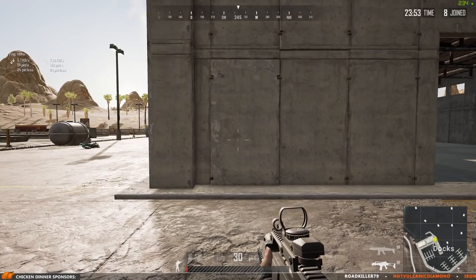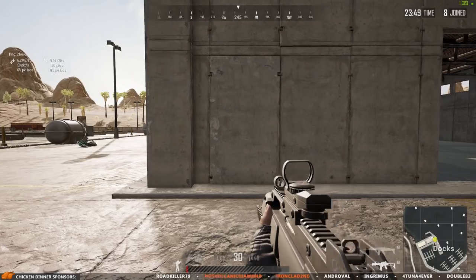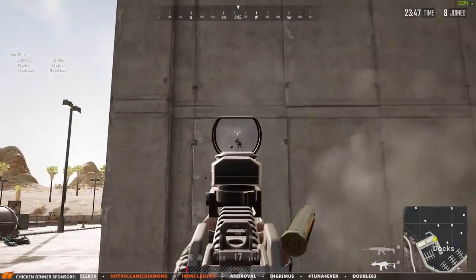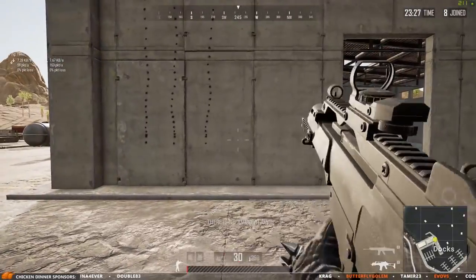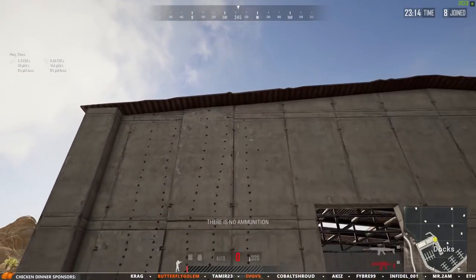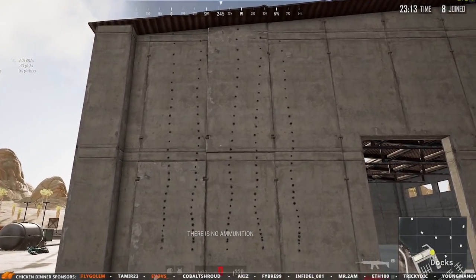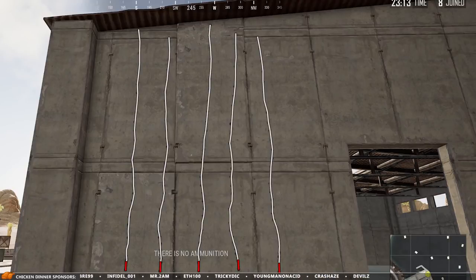The first thing I'm going to have a look at is the handling in a full auto recoil test performed without any attachments, and then three more times with a compensator and each of the available grips on Vikandy: the angled, vertical and light grip. The first bullet recoil is marked with red, as that is the initial jump of the weapon which is always the highest.